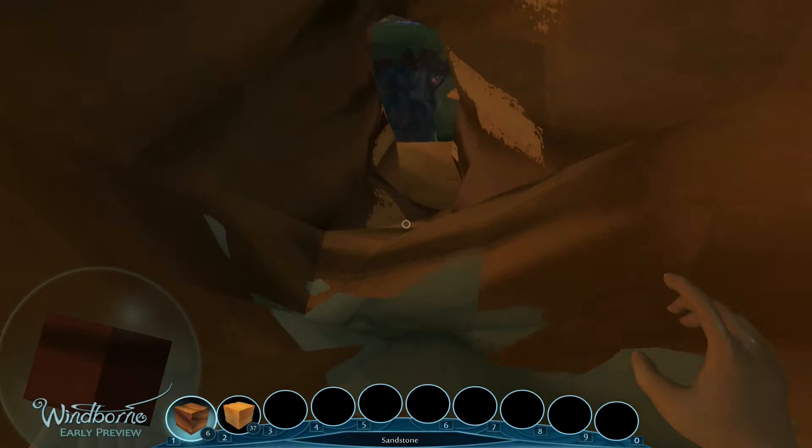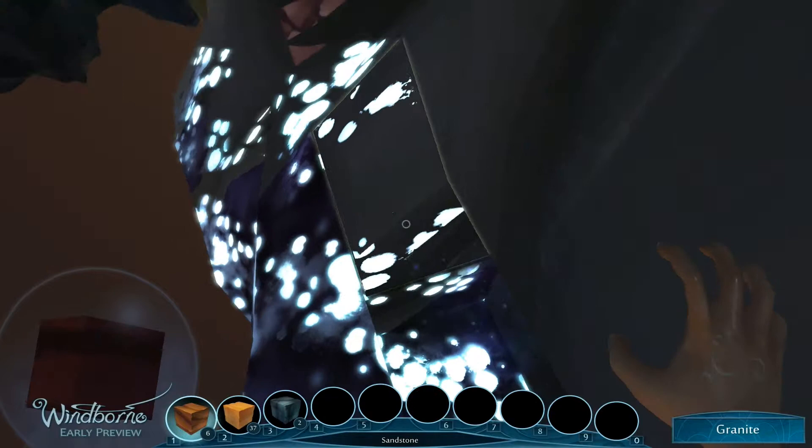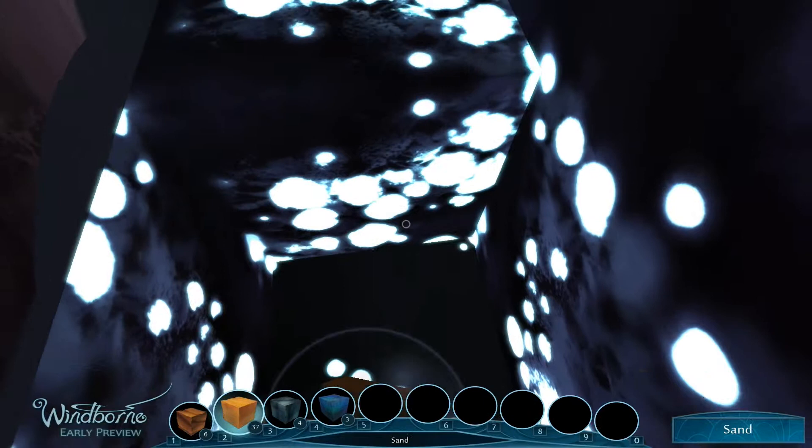Let's head down. There's that glowing rock stuff — I want that. Hello, glowing rock stuff. Nice and easy. Now, what is this called? This is... Glowmoss. Could have called that, I suppose.